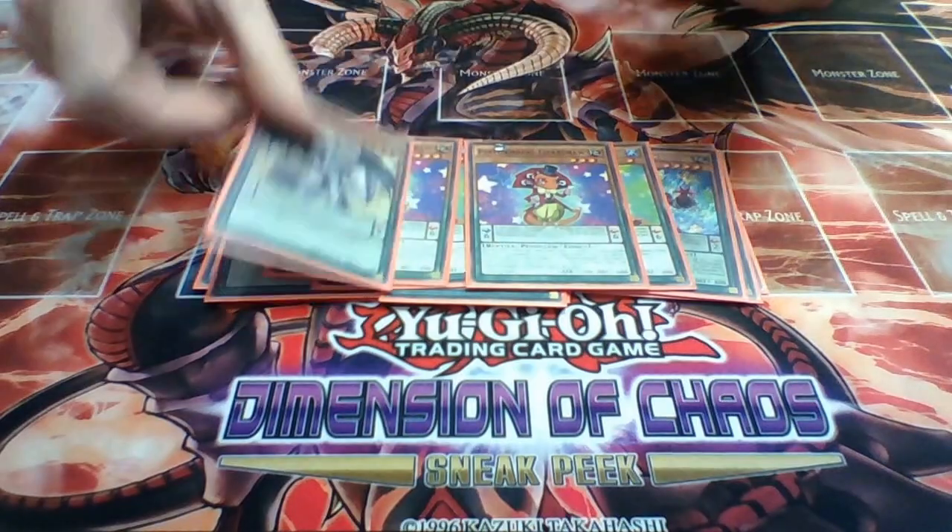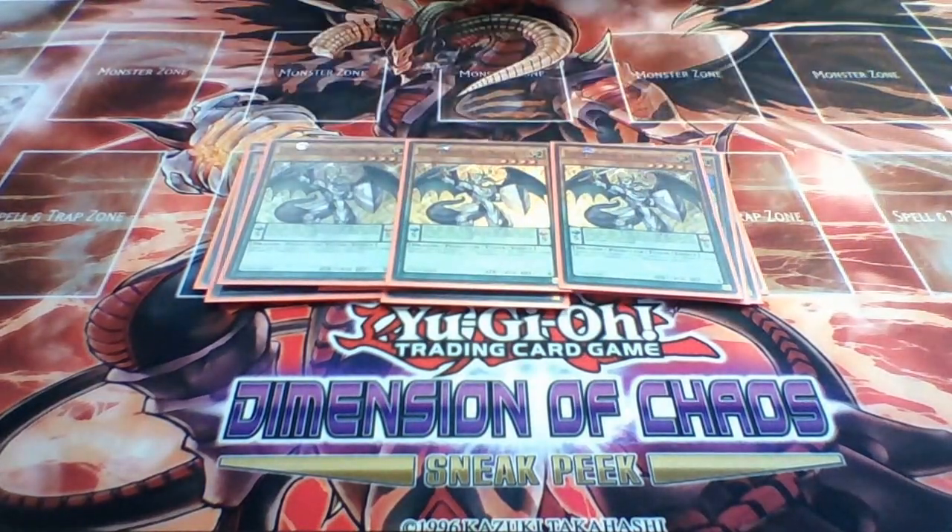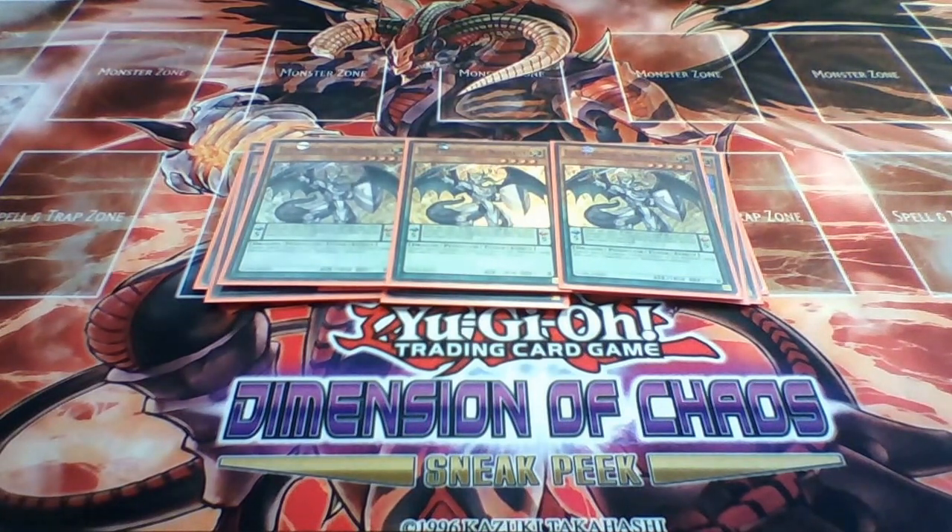Now onto the Dracoslayer engine. We play 3 Luster Pendulum. Luster Pendulum destroys our other scale to search out another copy, setting up our rank 4 plays. He's a tuner so he goes for Ignister Prominence. He can also be used for the fusion of Dynastar and the Exceed of Magister, but that's about it - you can't do much else with him except making a wall.